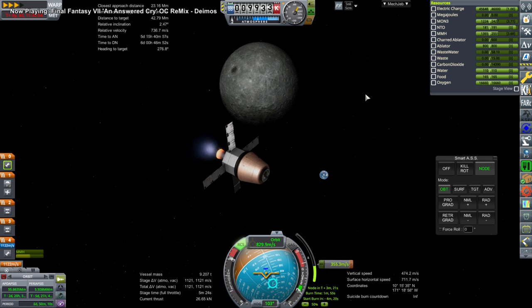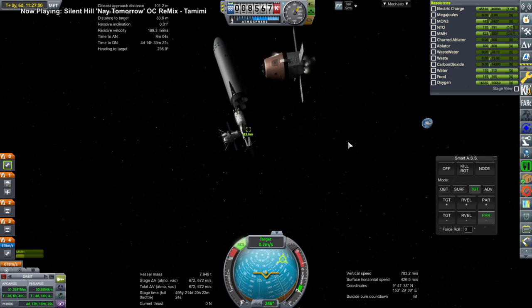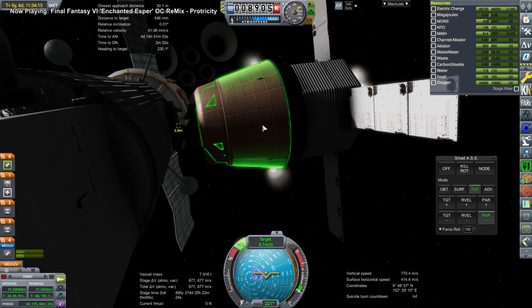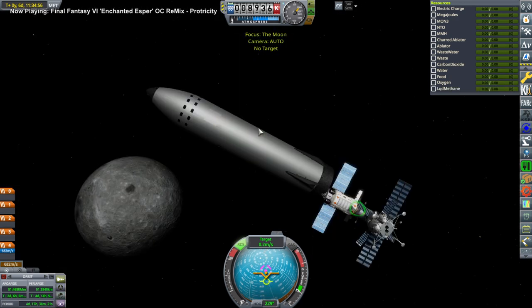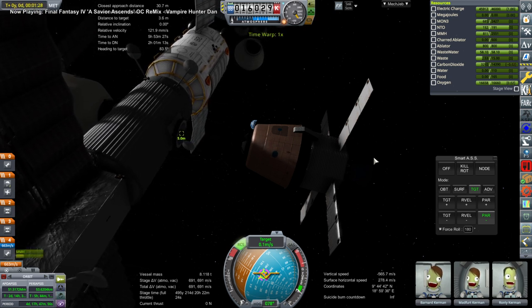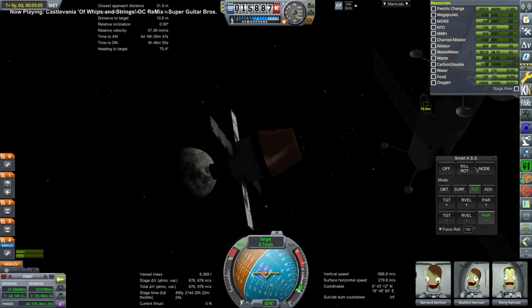I took advantage of the fact that I gave that service module extra space, since very little of it was being taken up by propellant as the Gaganyan spacecraft is actually configured. I figured we could potentially put larger tanks in there. We are docking — it took a little bit of rotation. Those CX Aerospace docking ports are always finicky, and we'll have further trouble with them later in the video. I transferred a crew onto the Gaganyan spacecraft and they are headed back home.